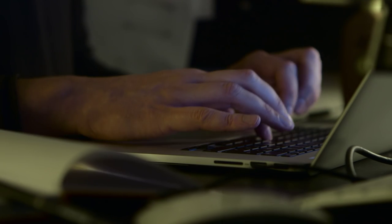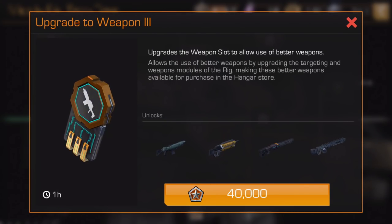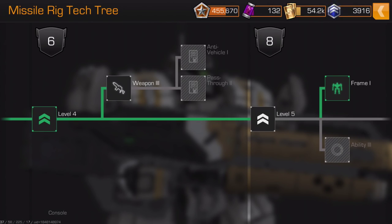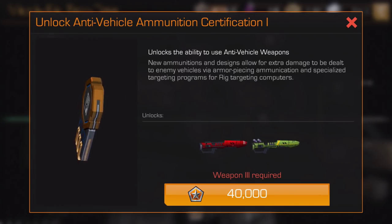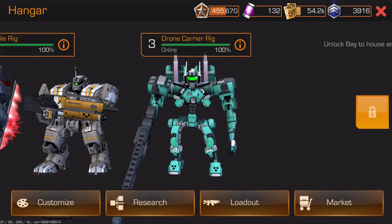One of the biggest changes that we did was how players progress and how they level up in the game. We distilled it down to just a very core, simple mechanic. We added a new research tree that guides players along as they level up and gives them some choice about how they want to level up and upgrade their rigs to match their play styles.